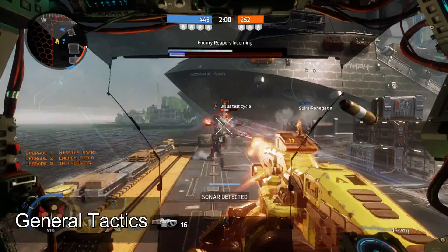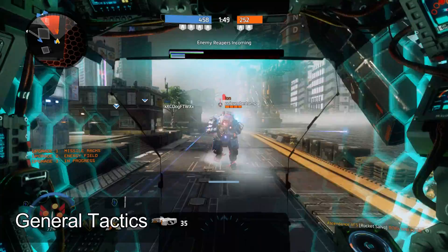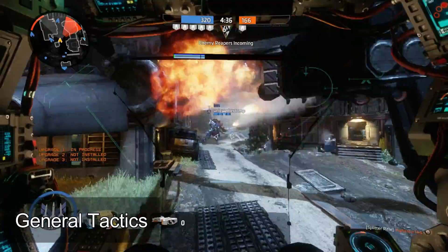Her chaingun, with high damage and good range, is your best friend. It is also the main tool you will use to build up your core charge, and this is your main source of damage output — not your rocket salvo. In a straight-up fight when going for raw damage, stick to the chaingun and don't worry about rockets unless you are guaranteed to land the entire salvo, such as in a long corridor or when the enemy is right up in your face.